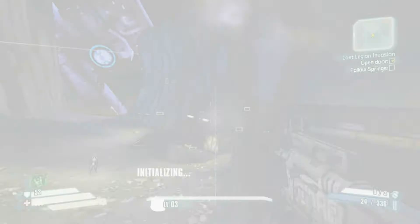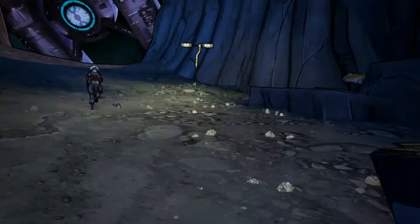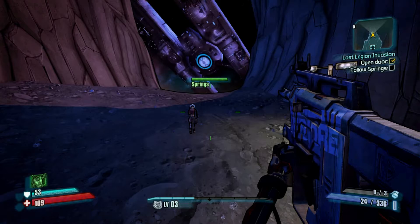The game will prompt you whenever you step out of an oxygen field and be like, 'Warning, vacuum present,' stuff like that. Take advice — you're going to have to pay attention to this. You'll get a little O2 status bar underneath your health bar.